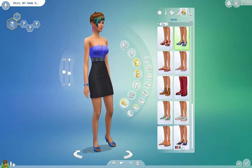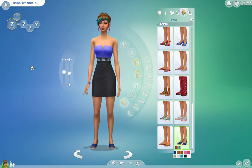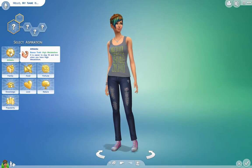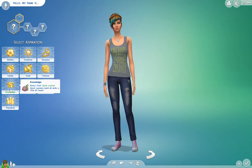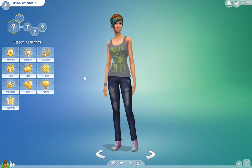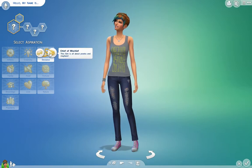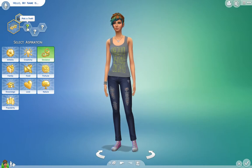Now we're going to go back and make her into a person. She needs a name — we'll get to that last. So what do we want our sim to be? Athletic, creative, deviant, family oriented, food oriented, fortune, knowledge, love, nature, or popularity oriented? I think I'm going to go with Deviant — I haven't done that in a sim and I don't have any sims on track to be that. We can either be a public enemy who wants to make enemies and be famous for being criminal, or a chief of mischief about pranks and mayhem. I think she's going to be a criminal.